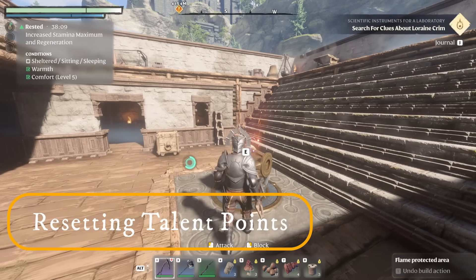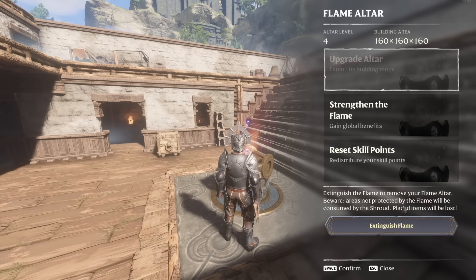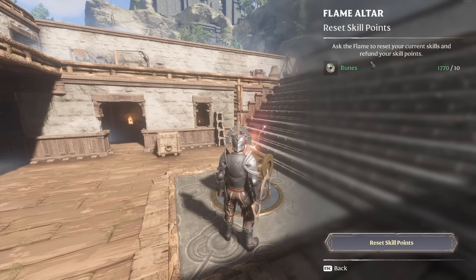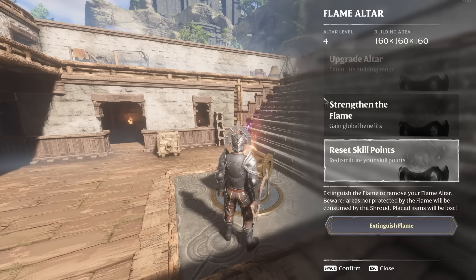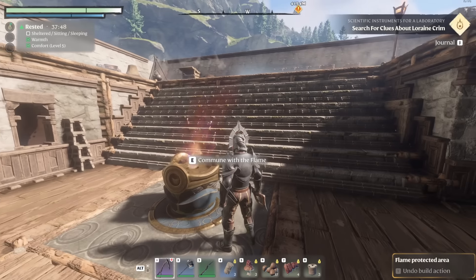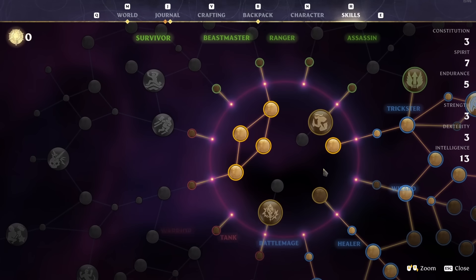Something you might not know about Enshrouded: you can go to your flame altar and reset your skill points. It always says it costs 10 runes but it's been costing me around 70 to 80 runes — it doesn't show the correct amount — however it still isn't a ridiculous amount considering how much loot you get that you can salvage down. This means you can revamp your build depending on your play style.